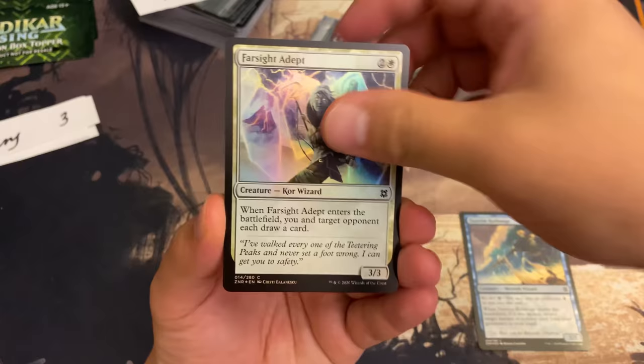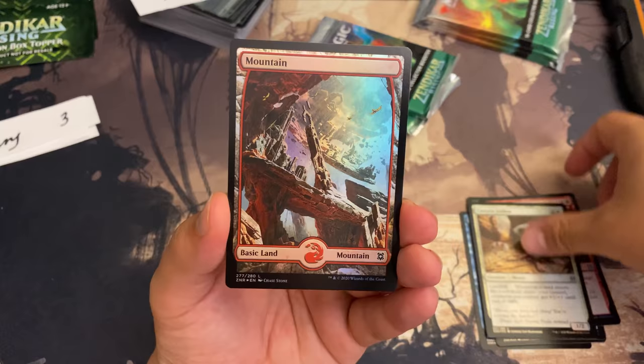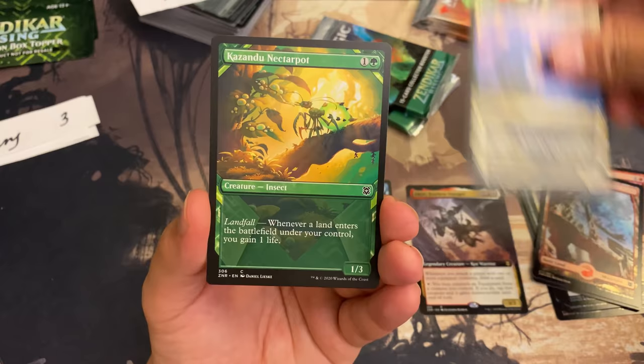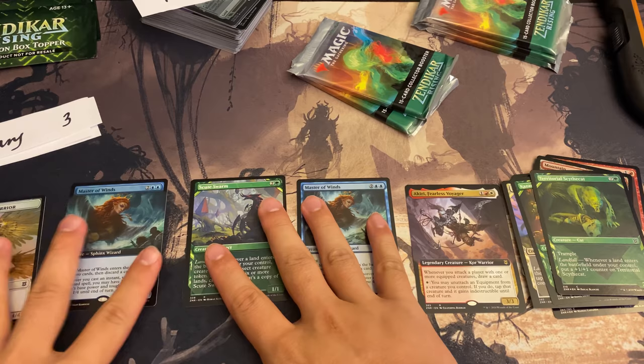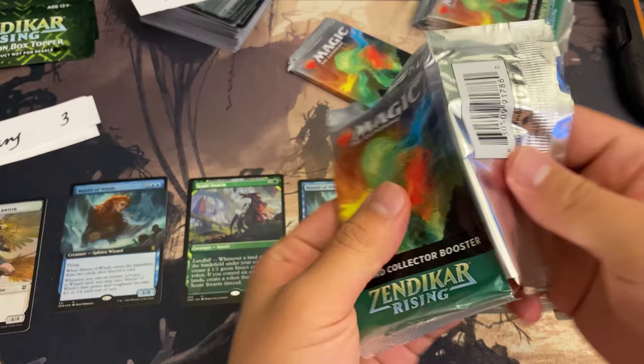Gary, we got your three packs. There's only been one expedition so far in this box, so still lots of potential. Akiri Master of Winds showcase cards, Scute Swarm showcase foil, and a Master of Winds again — I don't like that, someone mentioned there's a collation or duplication issue and I'm not a fan. Master of Winds foil extended art rare.